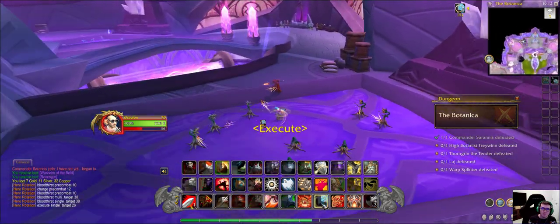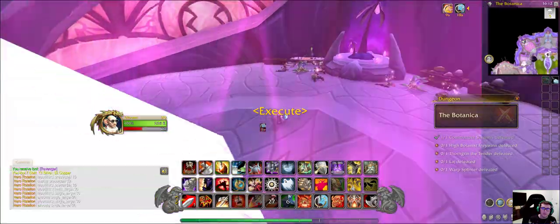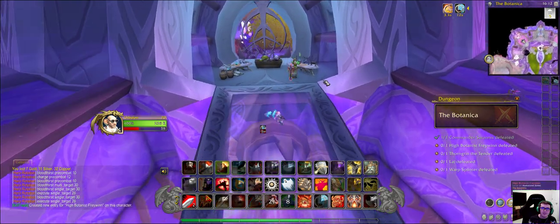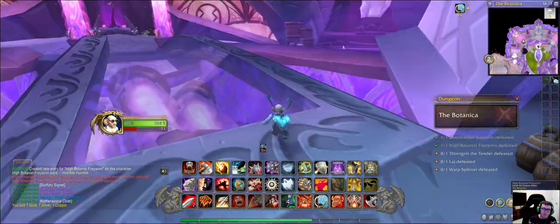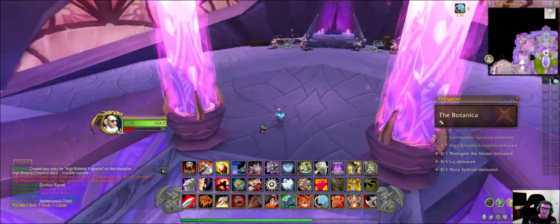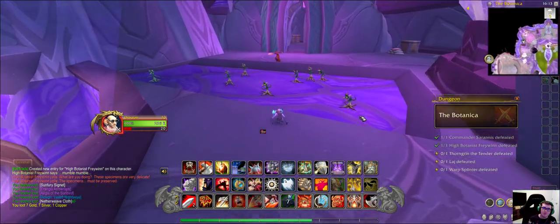These guys are immune to fire. Here's the second boss of the instance — he's actually kind of easy to miss. Sometimes you can miss the boss entirely. To get this barrier to disappear, you have to take out all the bosses in the following order to beat the instance.